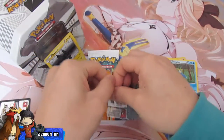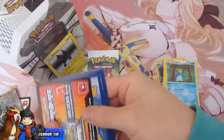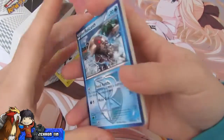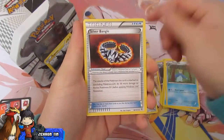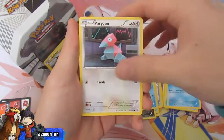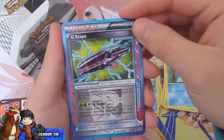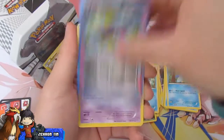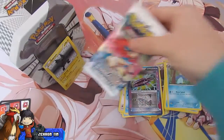Moving on to Plasma Blast — let's see what we get out of here. We got a Relicanth Root Fossil, Silver Bangle, Squirtle, Vibrava, Snorunt, Porygon, Ducklett. Oh nice, we got an ACE SPEC G-Scope! Wasn't expecting that, that's very cool. And the rare is Uxie. So we got an ACE SPEC — that's pretty awesome.